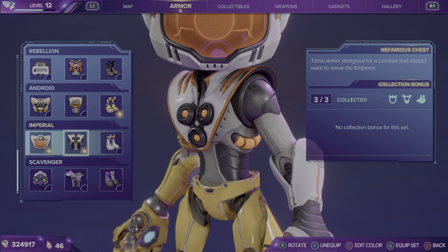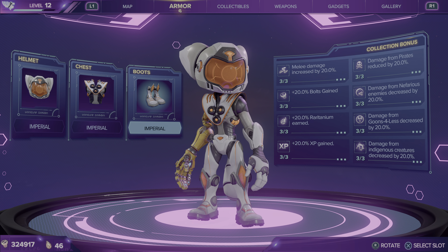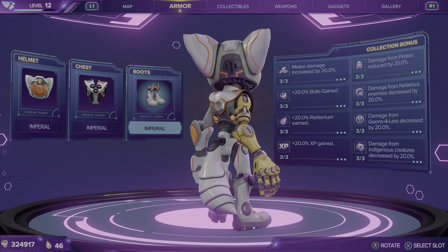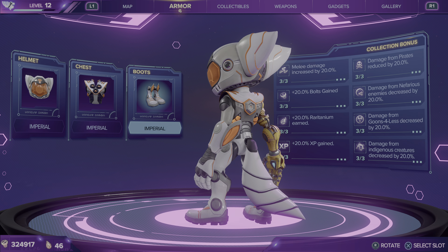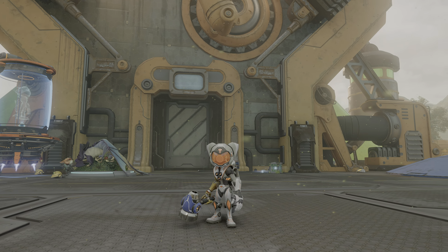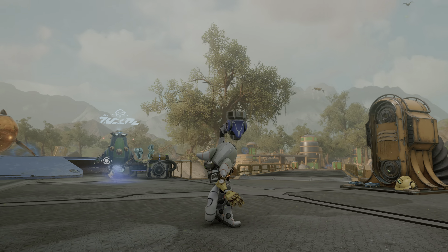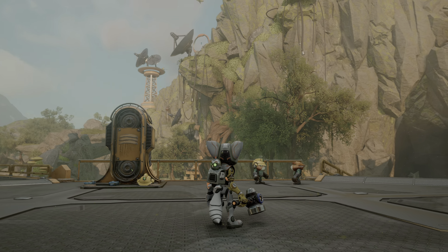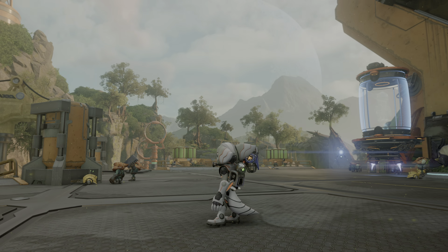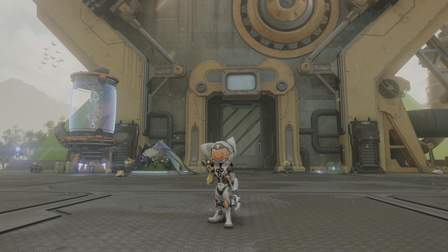After that, we've got Imperial. Imperial is again another deluxe edition — it's got a white and orange aesthetic going on. That's what it looks like on her, and here's what it looks like in-game on Rivet. These armors have a pretty sleek look.